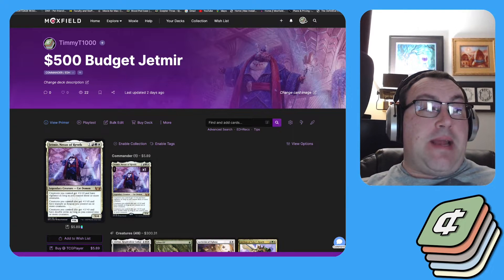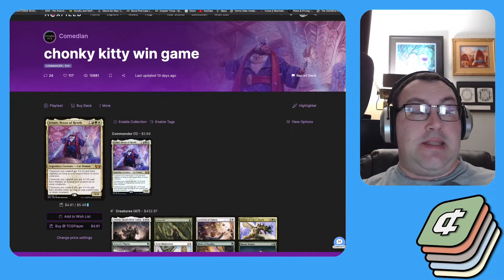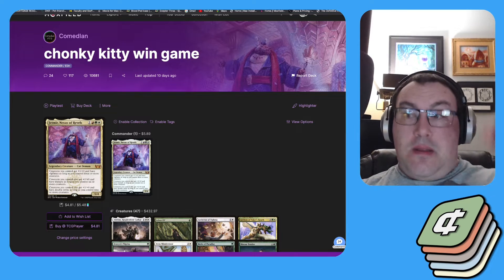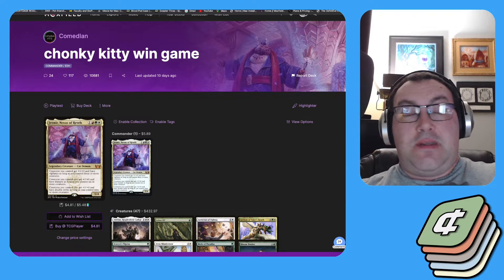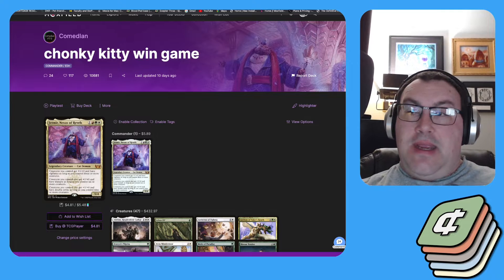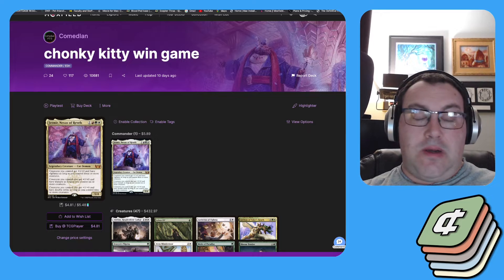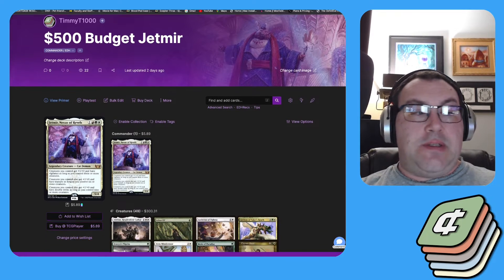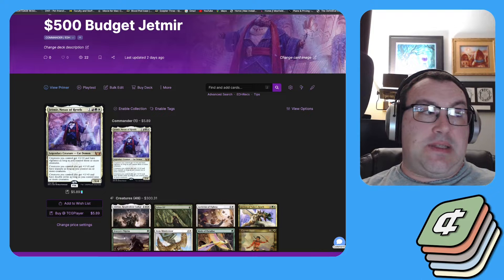Jet Mirror, also known as Chonky Kitty Wins, is the budgetless version of the deck curated by Comedian — I'll link the list in the description. He topped four at a tournament with this a few months back. Just Naya stacks is always a good one to cover, and I think this is one of the better ones in the current meta. My version is going to be slightly different, mostly because of budget constraints, but a lot of the core plan is still the same.